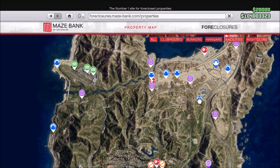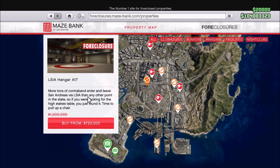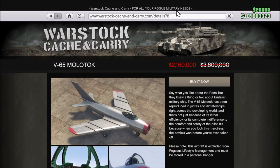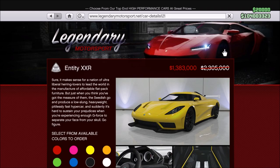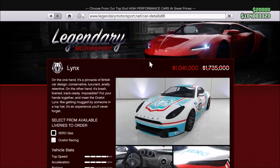Lastly, we have the discounts. Starting with property discounts, bunkers and renovations as well as hangars and renovations are 40% off. And then for vehicles, the V65 Molotov, Mammoth Thruster, Barrage, APC, Entity XXR, Cyclone, and Ocelot Lynx are all 40% off.